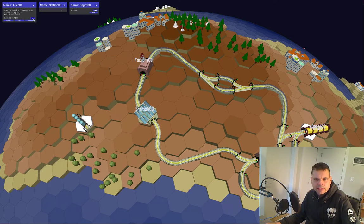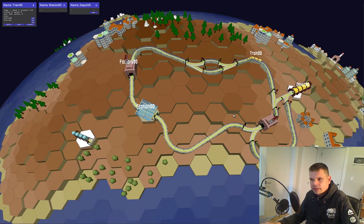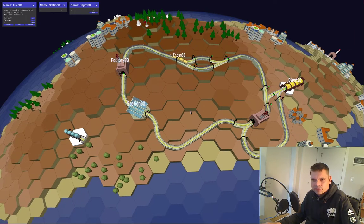We can tell the train what route it should take — let's say we want it to travel first to station zero and then visit this factory. The trains will automatically plan their own routes and will stop at our assigned stops, so now it's stopping at station zero.